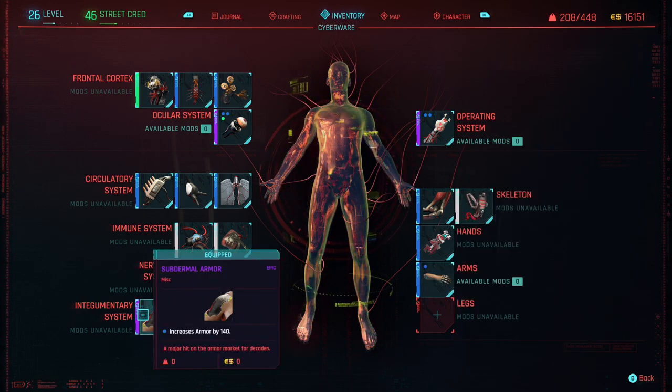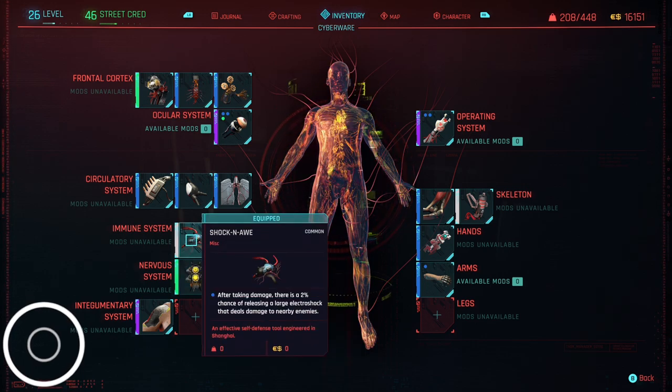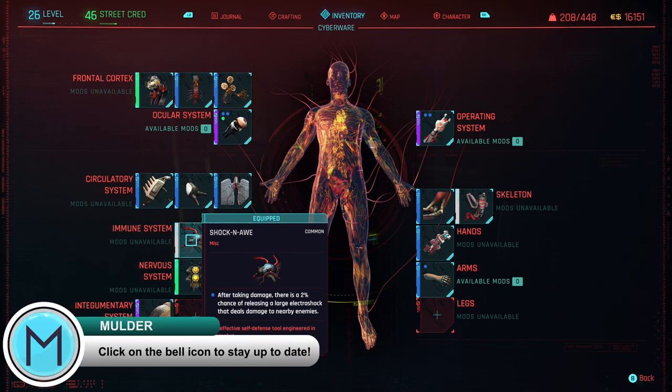Next up is Subdermal Armor, which increases armor for your whole character — very important when going in with just your fists against enemies shooting at you. The Synoptic Accelerator slows down time the moment battle starts, letting you get in quick punches at the start of a fight, especially in matches with eddies on the line. Neofiber increases evasion. Shock and Awe, after taking damage, sends out a burst of electricity that damages nearby enemies and knocks them to the ground, which is great because your gorilla arms and heavy melee damage let you finish them off quickly.